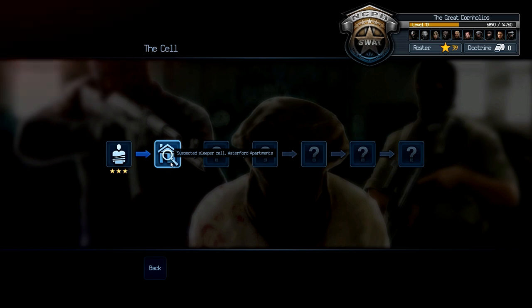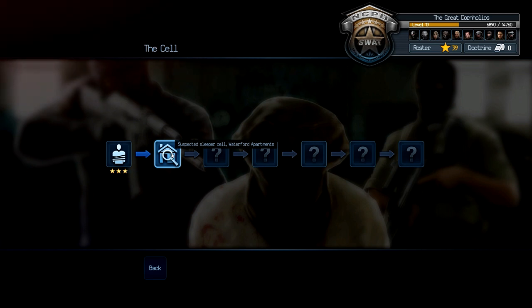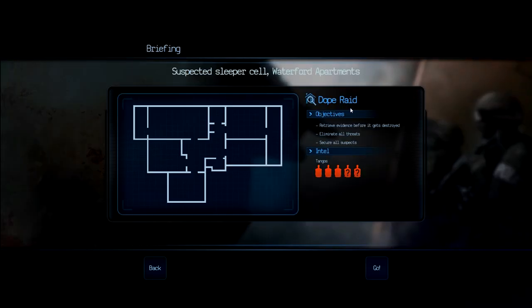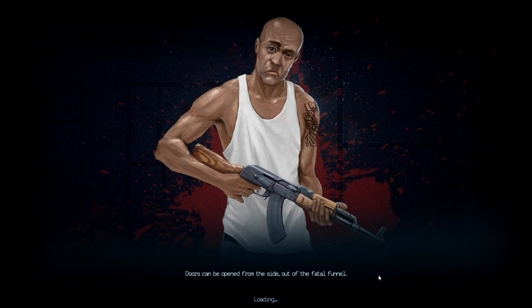Hello, I'm Shadow Cavan and welcome back to some more Door Kickers. So we're playing the campaign, The Cell. This is suspected sleeper cell, Waterford apartment. We jump straight in, this is a dope raid. This should be very fun, this looks like a fairly big house. There's only five tangos, but this is a very hard campaign, so we'll see exactly how we do.